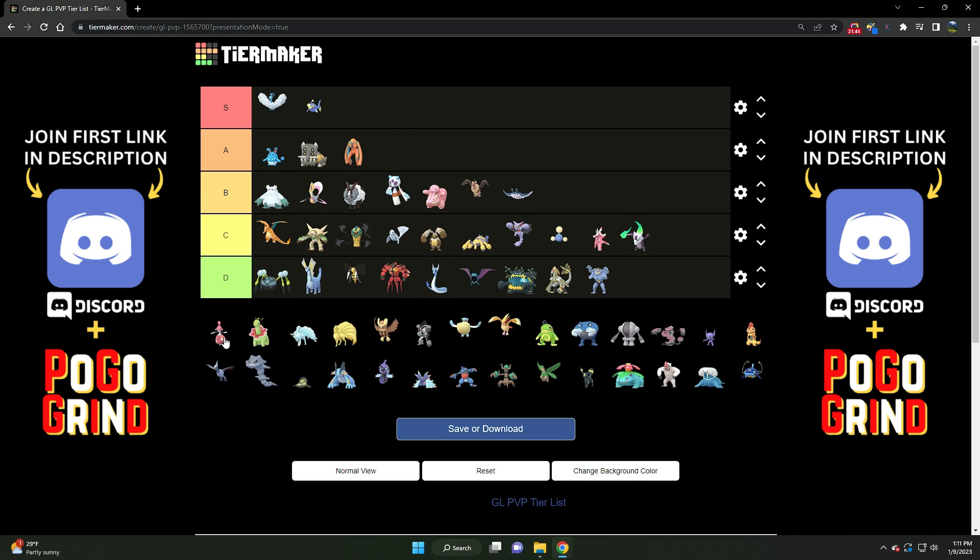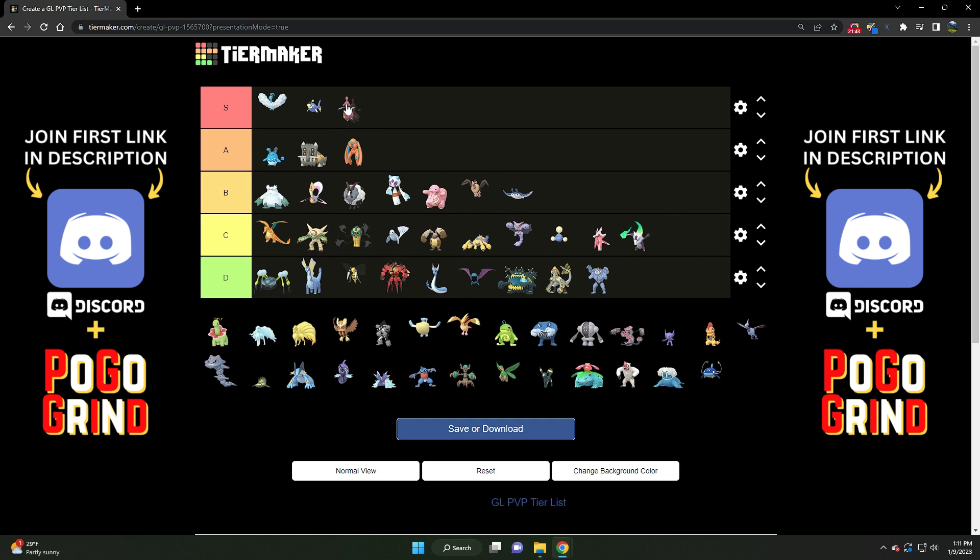We've got Medicham — the GOAT. This thing is so strong. I'm a massive fan of Medicham. Many of you know I absolutely adore Medicham. It does things that it has no business doing in the meta, winning matchups it has no business winning. What more can be said about Medicham? It is S tier for sure, 100%. Very strong Pokemon.